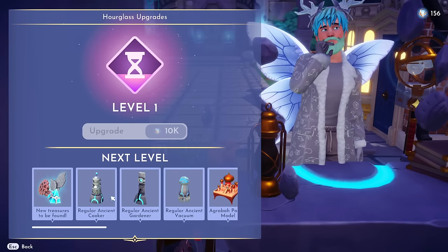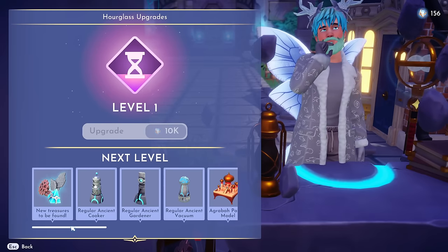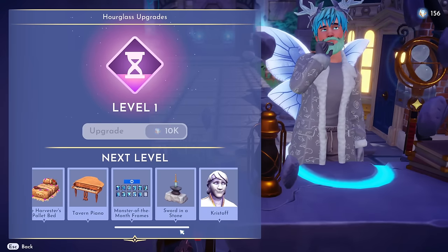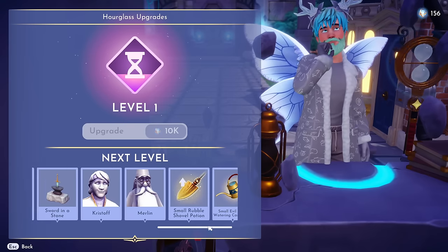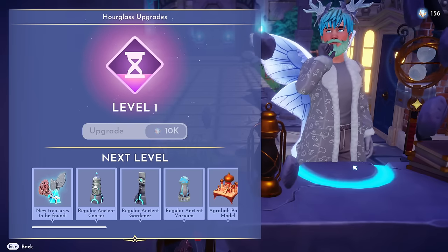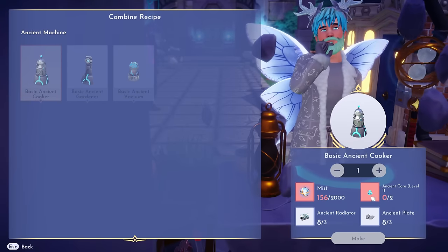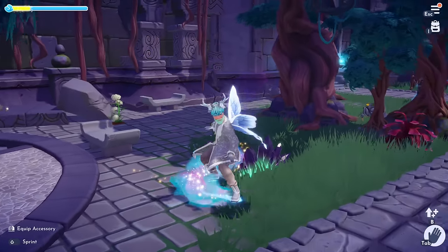Going back to the bench, if we ever want to upgrade to the regular ancient cooker you're going to need 10,000 mist to unlock the next set of stuff. That includes more treasures to be found, furniture like an ice harvester's pallet bed, the sword in the stone, game pieces, tool upgrades — really incredible additions. If you want multiple cookers you can craft more, but you'll need more mist and more ancient cores to keep placing them down.